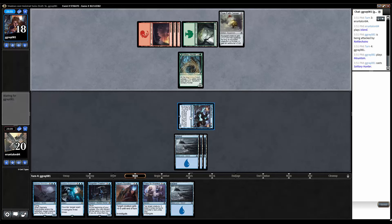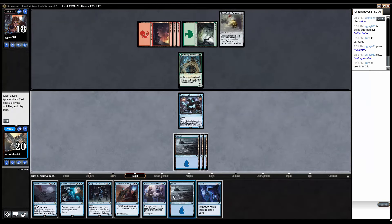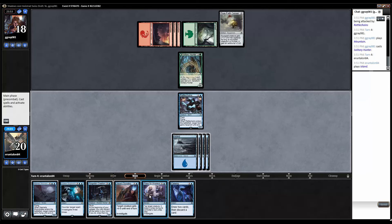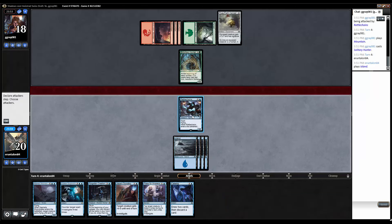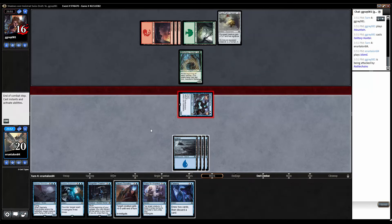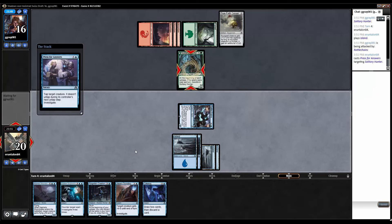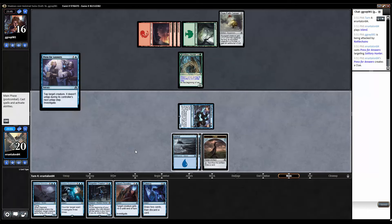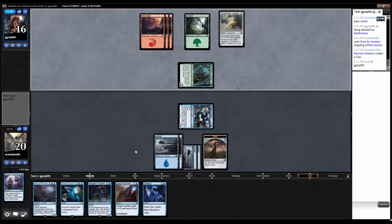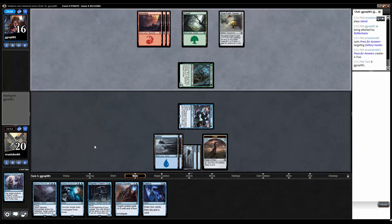Werewolf is down — a three/four. Do we press that? I think we press it because we need to cast a spell or else it flips and becomes a five/six, which would be bad news. So we fly in for two. The werewolf deck is kind of the deck I did not want to go up against, because I want to pass the turn a lot of the time — holding up scrutiny and counterspells.